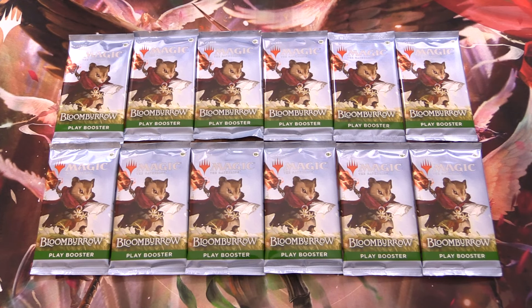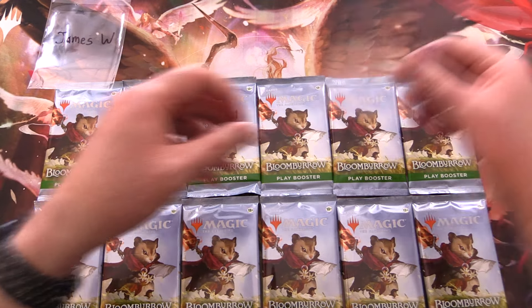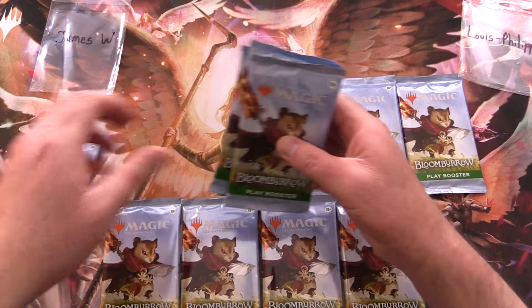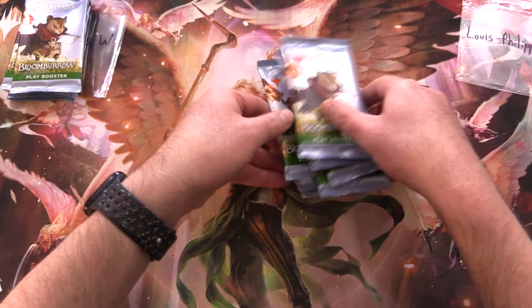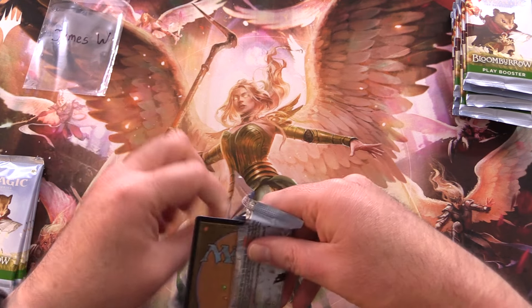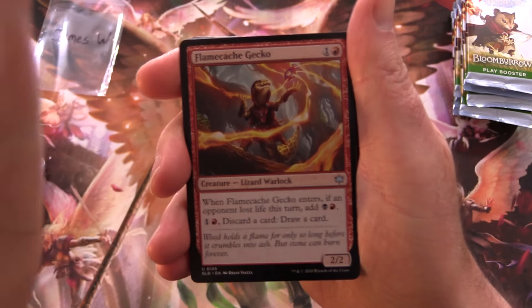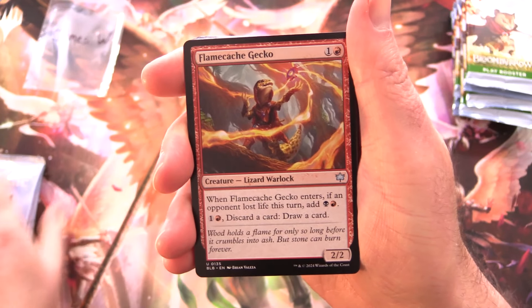Today on MTG Unpacked, we're getting stuck into a whole bunch of Bloomburrow for patrons. Today's patrons are James W and Louis Philippe — thank you for being patrons. We'll grab four packs for James and eight packs going to Louis Philippe. The patrons get the Rares, Mythics, Foils, and anything over a buck, along with the art cards and anything from the list — we do all of that to save the patrons on shipping costs.